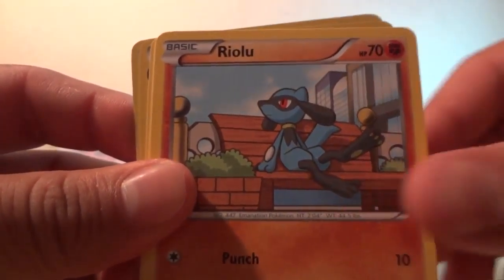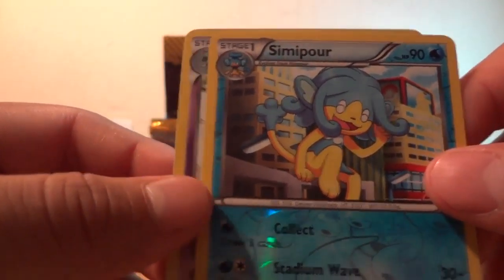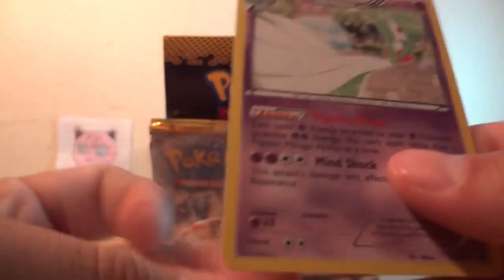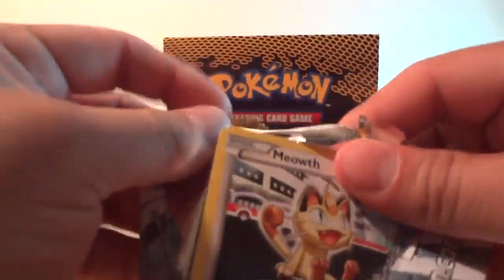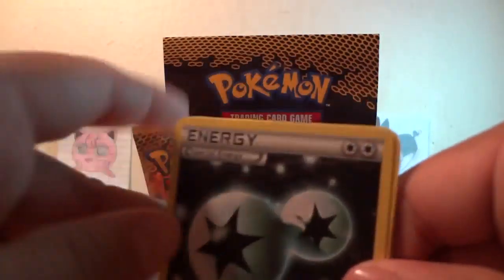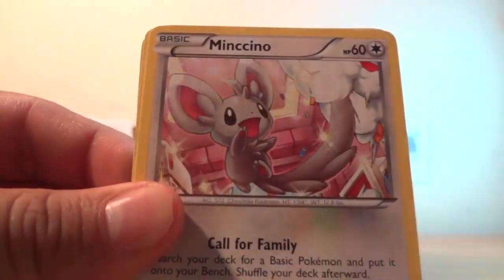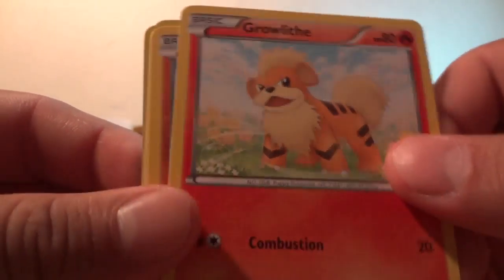Riolu, Staryu, Pikachu — reverses a Pansear and Panpour — and a rare is Gallade. Getting a lot of hollows which is good. Third pack — I really like this set, I guess because of all the ultra rares; it's fun to collect. Double Colorless Energy, Minccino, Lampent, Minccino, Rollout, Hippopotas.